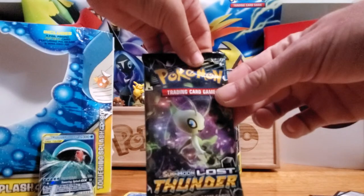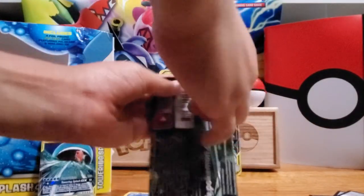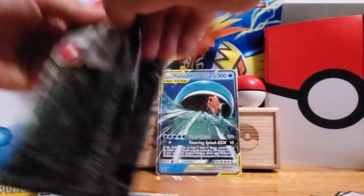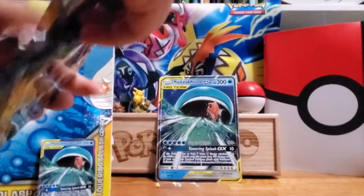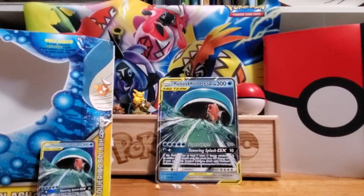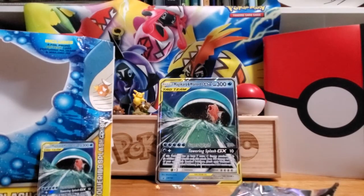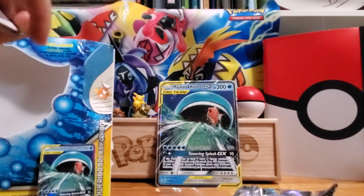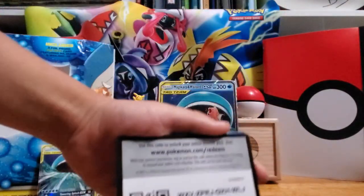Here we go with the Sun and Moon Lost Thunder. Beck's going to open this one. Looking for some GXs — what do you hope to pull out of this pack, Beck? At least a tag team. This isn't even a tag team pack, so there's no way that's going to happen, but you might be able to pull some Lost Thunder.